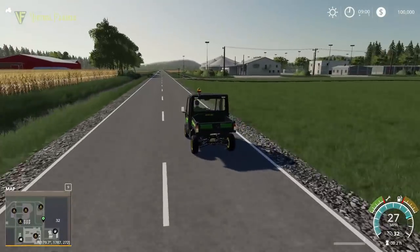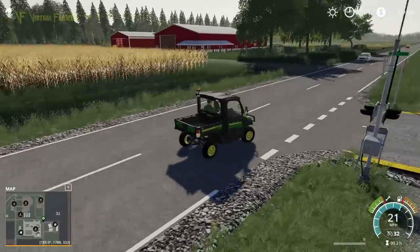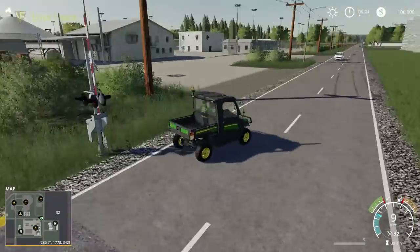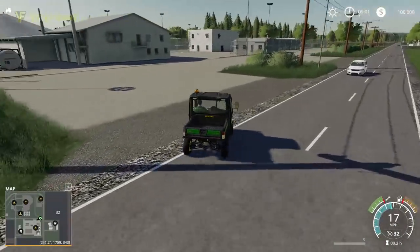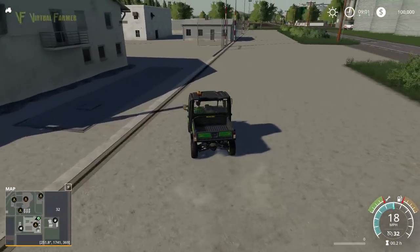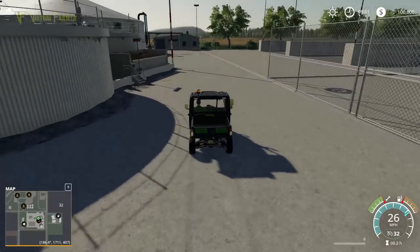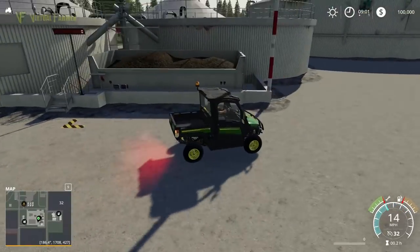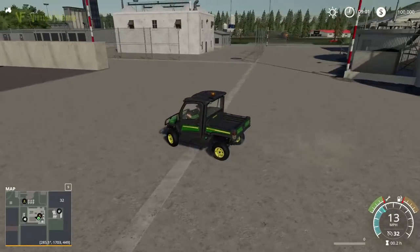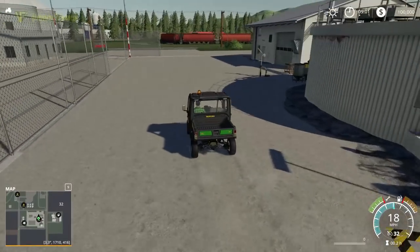Then we have another one just over here, just around the other side of the railway track as well. We've got another farmyard in there — that's our fifth yard that we know of on this map. There are a lot of farmyards on this map — not a bad thing at all. And because it's such a flat one, we can do things further. The BGA is where we are now. There's our silage clamps and our sell point — that is the BGA. There goes our train.